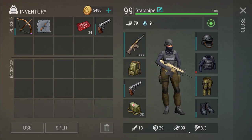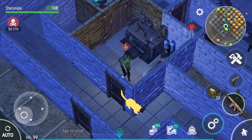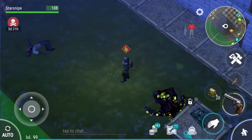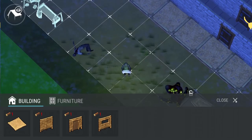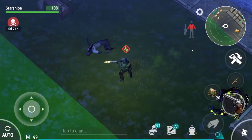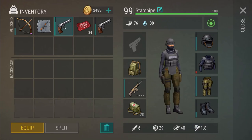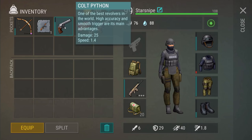All dual berettas have been converted over to the Colt Python — the best revolvers in the world, with high accuracy and smooth triggers as its main advantage. The Python is not currently modifiable, but I'm guessing they changed it so it'll be modifiable in the future. This is the first revolver added to the game. It shoots slower and does 25 damage.